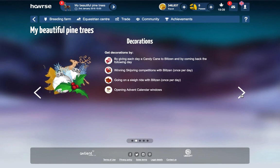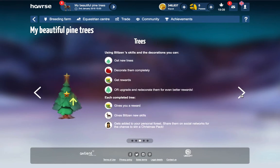Going on a sleigh ride with Blitzen — that's once per day. And then opening Advent Calendar windows. Everybody should have been opening the Advent Calendar windows so far, because that started a couple of days ago. So using Blitzen's skills and decorations you can get new trees, decorate them completely, get rewards, or upgrade and redecorate them for better rewards.